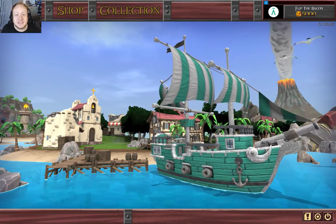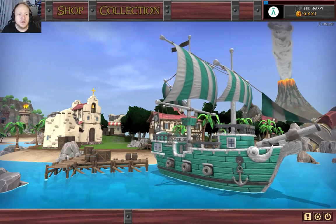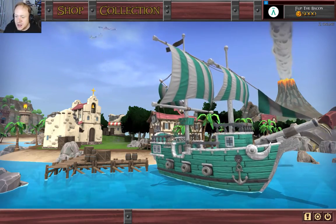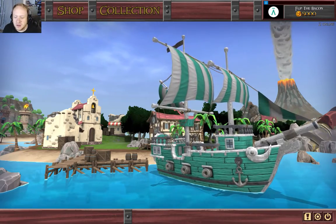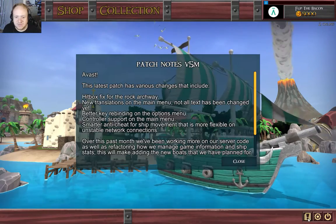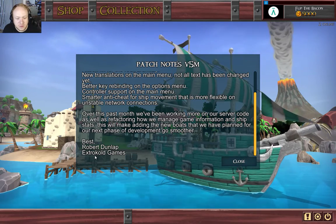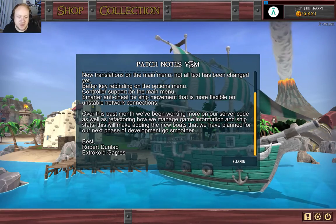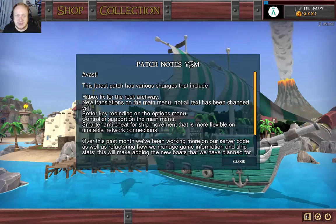Hello and greetings everyone, it is Flip the Bacon, and today we're coming at you with a brand new blind let's play on a game called Unearned Bounty. We're gonna be checking out this game — it's in its pre-alpha kind of demo out for everyone. I was given a copy of this game to do a blind let's play for you guys. It's by Extrokold Games, by Robert Dunlap.